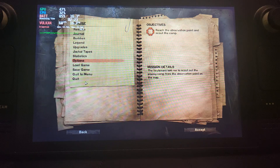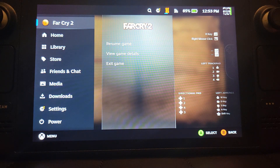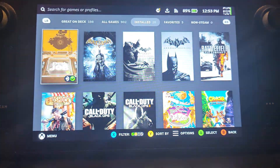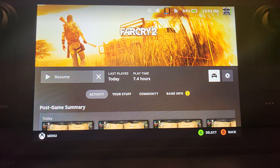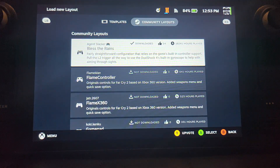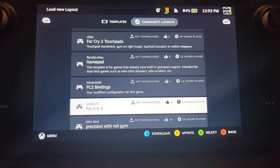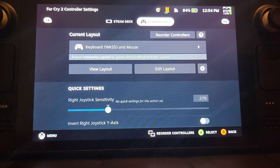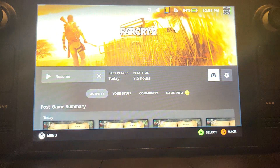Hello, in this Steam Deck video I'm going to show you Far Cry 2, the best settings and some gameplay. I'm using an Xbox controller to record the screen, but if you're using the built-in controls on your Steam Deck you can use them. Go to your library, Far Cry 2, the control icon, Steam Deck, community layers, and go for Far Cry 2 Steam Deck by Moo Cow. You won't be able to navigate the menu as easily — you'll have to use the right analog stick or the right touchpad as a mouse, but that's fine.